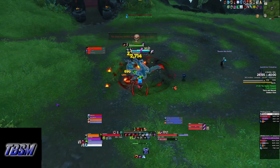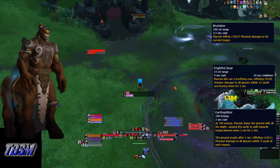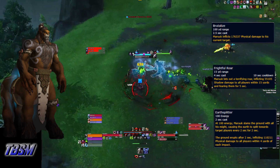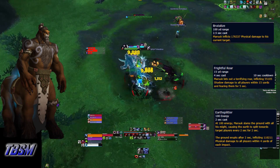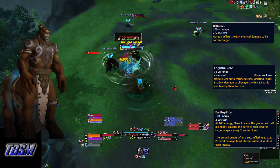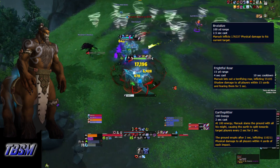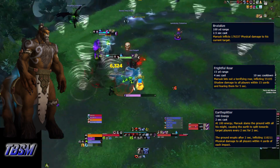The third boss of the dungeon is actually 2-in-1. Maruk will cast a tank buster ability called Brutalize — it's not unwise to use a defensive for this. He will also cast Frightful Roar in a 15-yard circle around himself that you need to run out of. He does this in combination with Tira's Spirit Leap, so look for the circle indicator of where she is going to land and move there. His third ability is Earth Splitter — he targets random players and casts a line toward them; move out of it. He does this in combination with Tira's Guardian Wind ability.